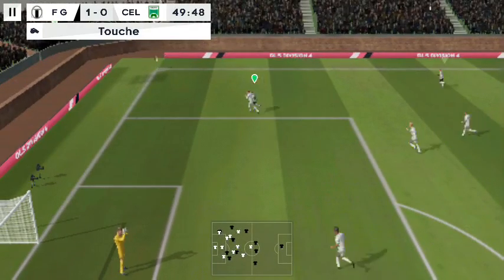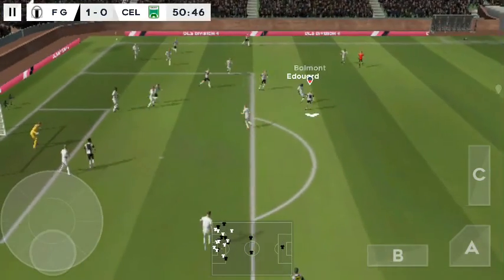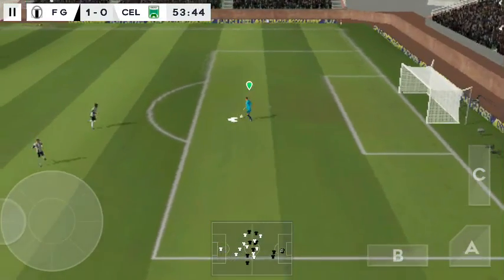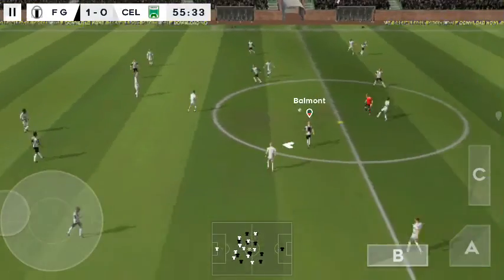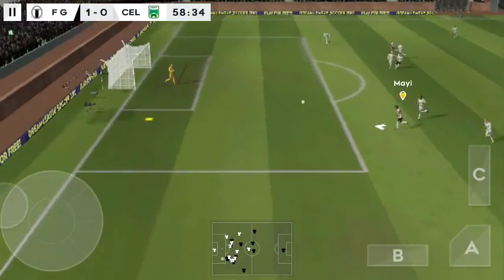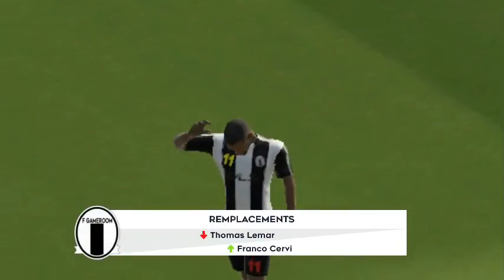That one has gone out of play. The referee very much in control of this game and he hasn't had to show a card. Good clearance. Safety first — back to the goalkeeper. They've won the ball back again. Good distribution. Has a crack from distance and that's well wide. Time for a fresh pair of legs here then.